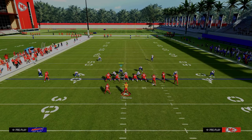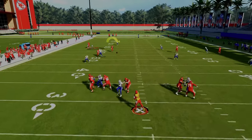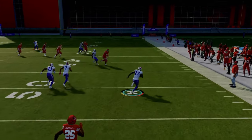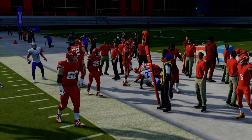I'm going to run a simple play like verticals and just user this little hook area of the field. You'll see that if I try to throw a crosser, those deep out zone knockouts are either going to knock the ball out or they're going to react so well in zone coverage that they're actually able to intercept it.